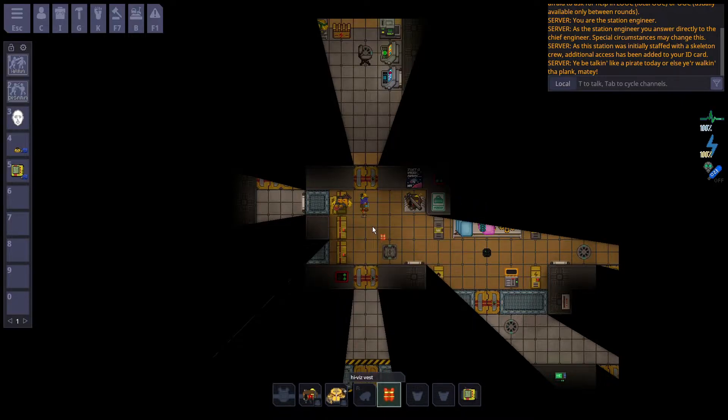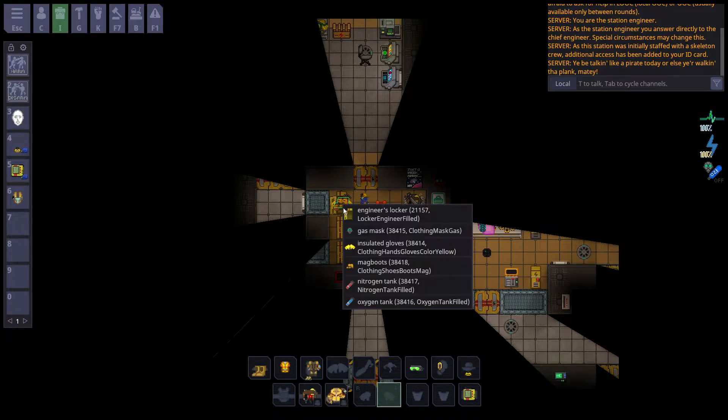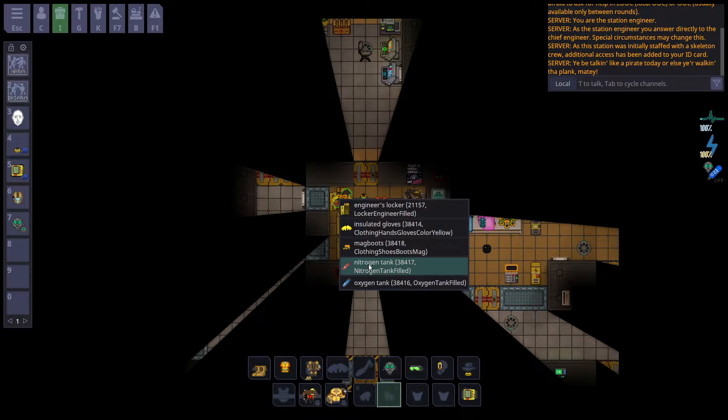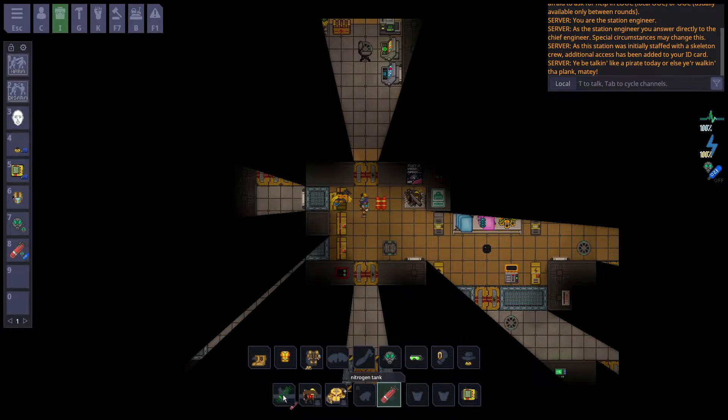Due to this being just an introductory guide, I'm going to recommend what to grab so you're ready for whatever comes your way. First thing to do is look for the yellow engineering lockers. You typically don't have to look very hard for them, and on some stations you'll spawn in the locker room.